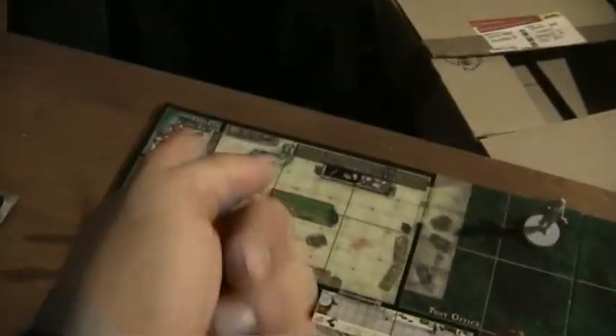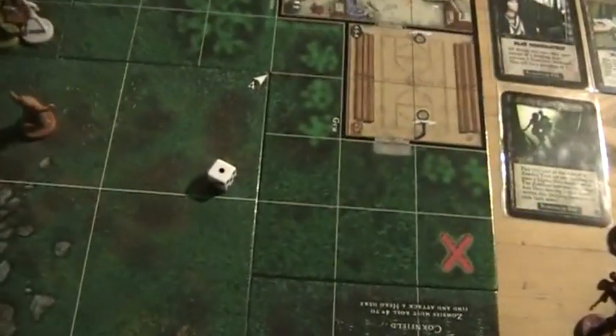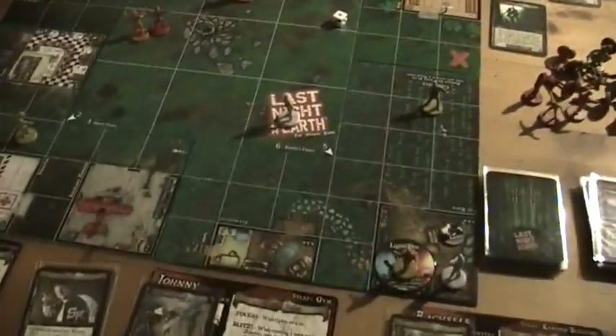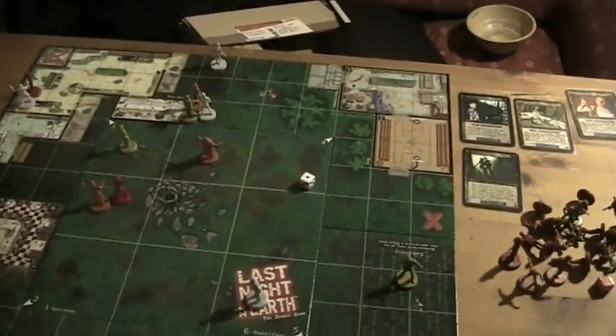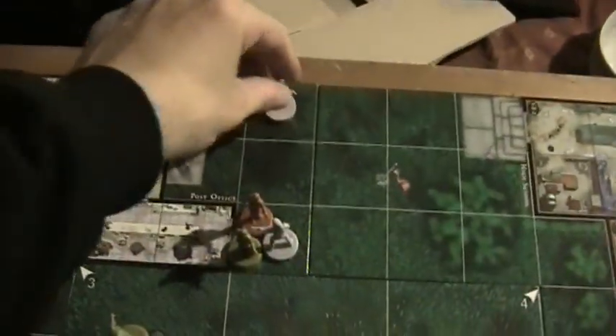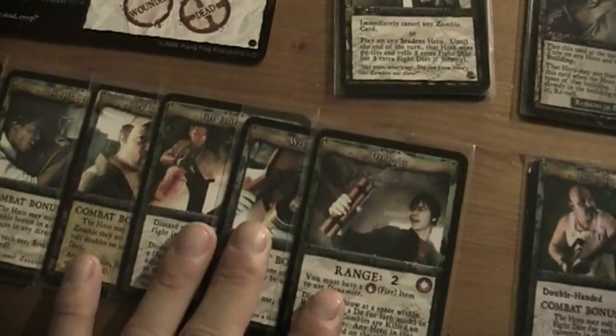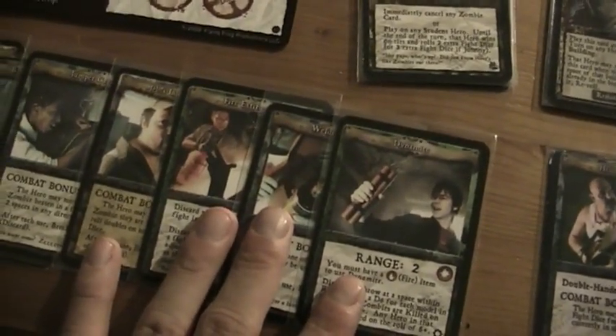And then it's Jade. It would be good if she rolls high, because then she could go into the freezer over there. But that's a one — and because of the heavy rain you have to subtract one, but to a minimum of one. So she can still move here, but that was a pretty bad roll.